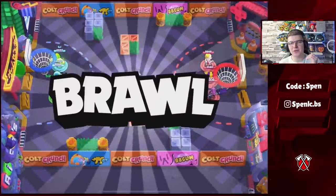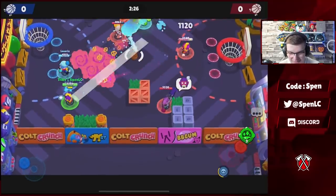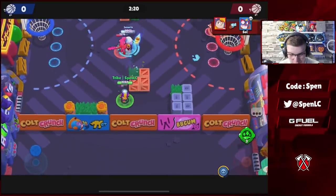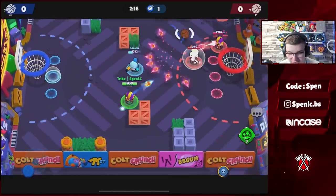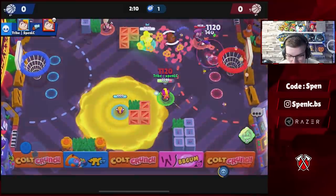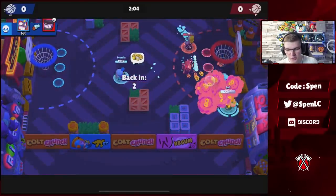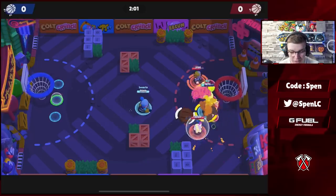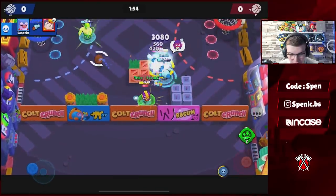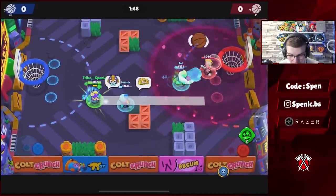Tip number three: use brawlers with faster reload. We're using Primo here — he's got knockback, fast reload, high HP, and air time — he's basically made for this mode. But beyond Primo, think of brawlers like Bea, or others with really fast reloads like Edgar. You want fast reload brawlers because you're going to be dying a lot in Basketball, and off respawn those fast reload brawlers are extremely valuable.